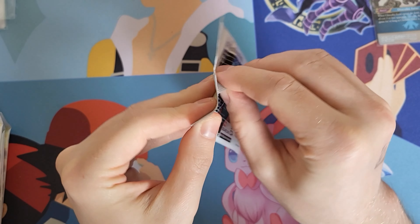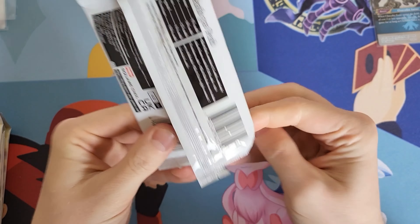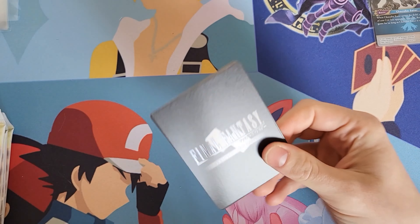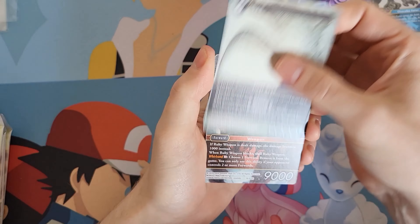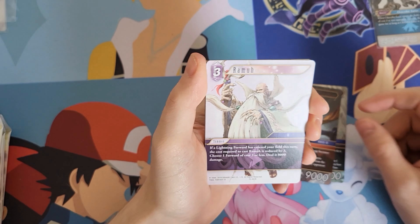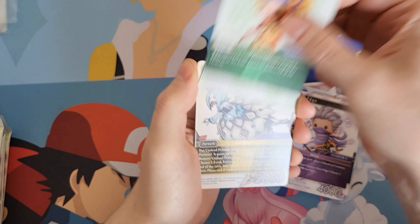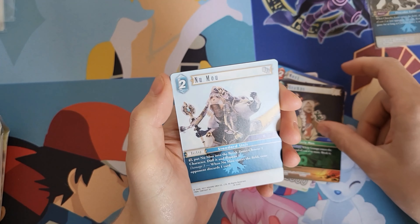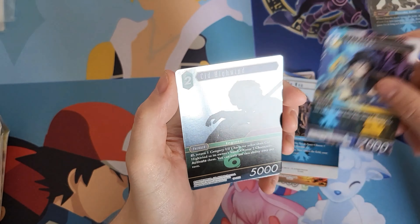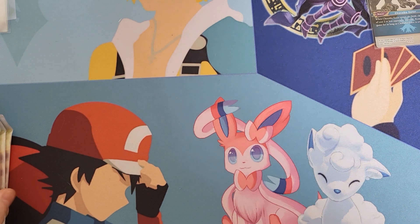Five packs remaining including this one, four after this. Can we get a full art at the very least? We have Sin, Ruby Weapon — I feel like we got one of each weapon in this video — Leviathan, Edge, Riku, Undead Princess, Monk, Gramps again, Numu, Larketius, and Cid Highwind. Still no full art, four packs left. Can we get one? I hope so.